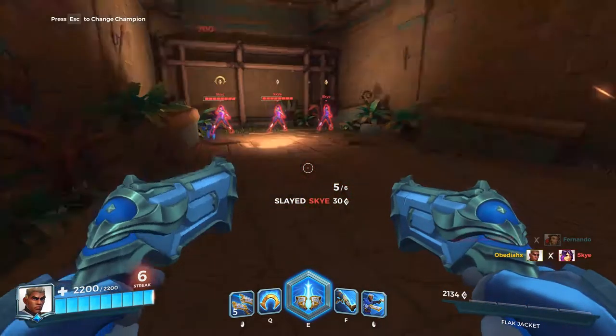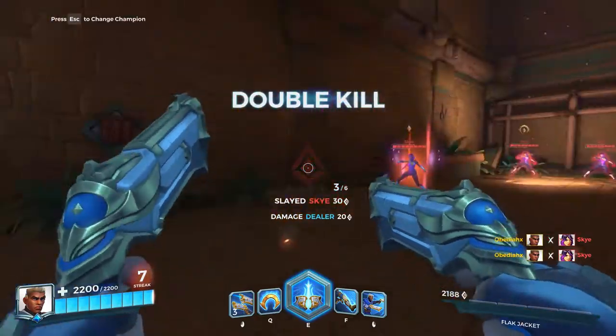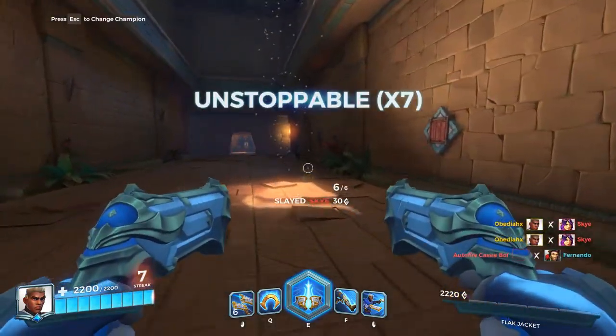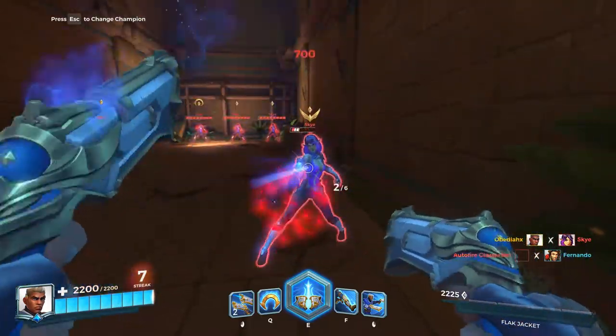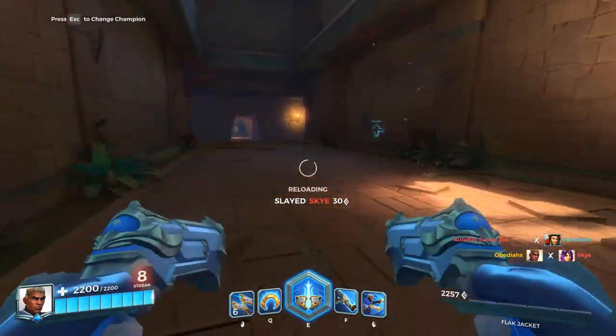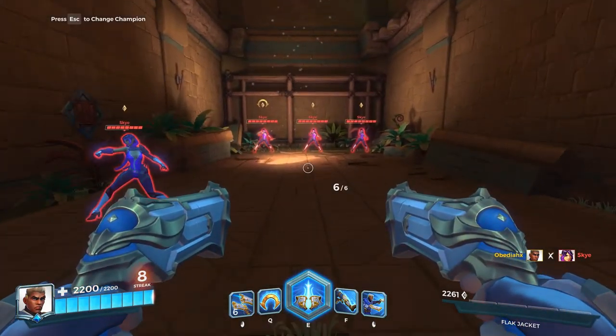Then 700, 700 — and if you get a headshot it's even more: 1330 in one shot. Easy two shots, which means you can take out a lot of characters with lower health in two seconds. What's even crazier is the right-click ability.